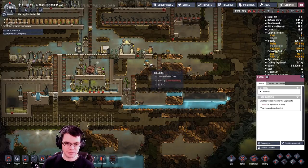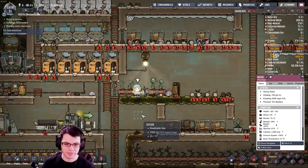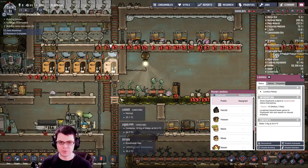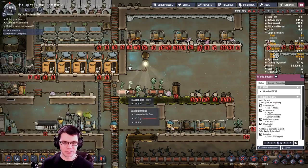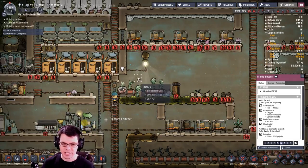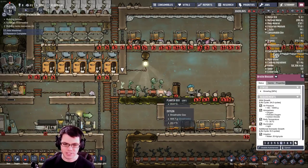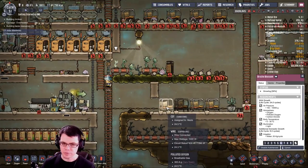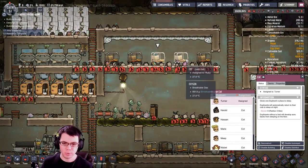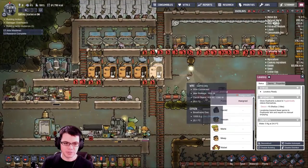Right now my dupes are running water back and forth far too much — that's an issue I need to fix. The other thing we were talking about is the lavatories; I could have two routes through them. Unfortunately I can't do anything right now because I've got some bristle blossoms growing right here. Around cycle 54 once they're harvested, I'm just going to get rid of them and move them to a different spot. I don't really need this many bristle blossoms, and I'd rather have more spots for cots and lavatories.